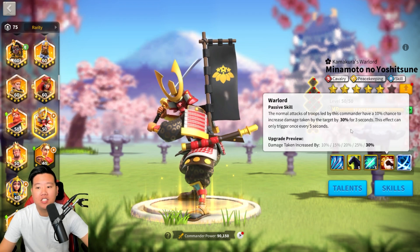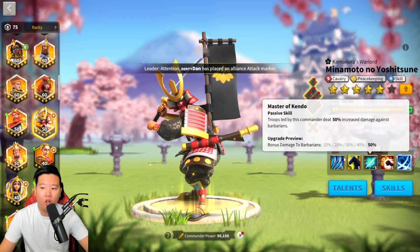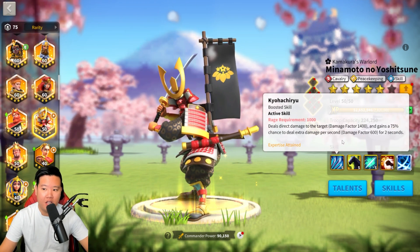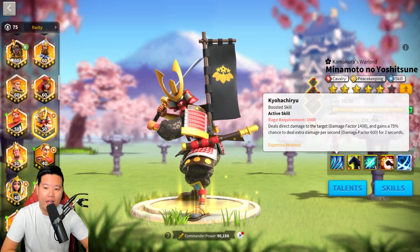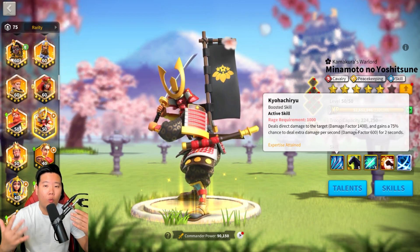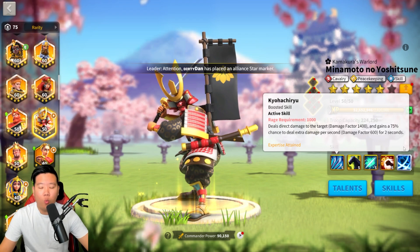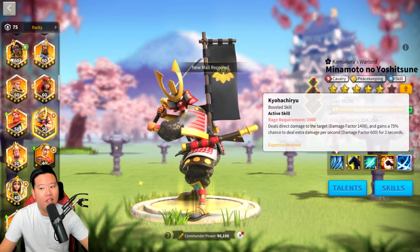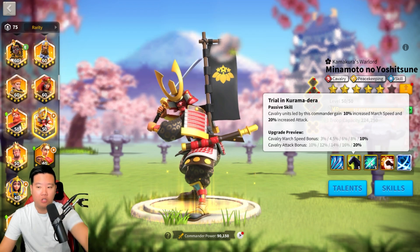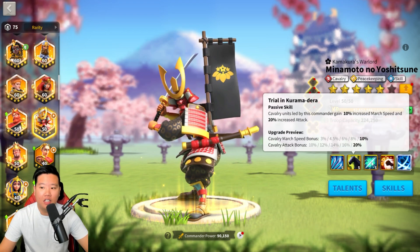In the open field, when you target somebody and activate that skill, everyone swarming that target will deal 30% more damage for three seconds. This effect can trigger once every five seconds. Minamoto's expertise essentially enhances the first skill. Although Minamoto is a strong and powerful commander, he does have some cons — we know Minamoto as a high-damage dealer, but the con is that he is a weak commander when it comes to absorbing damage. He doesn't really have any defensive mechanism.